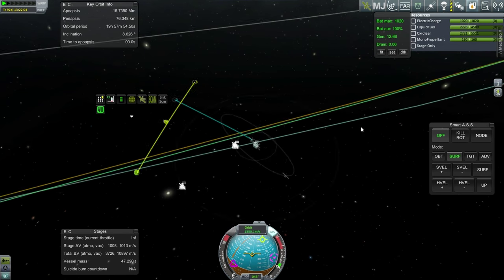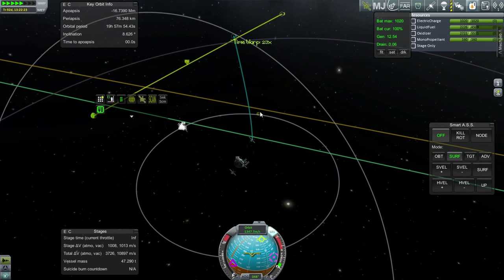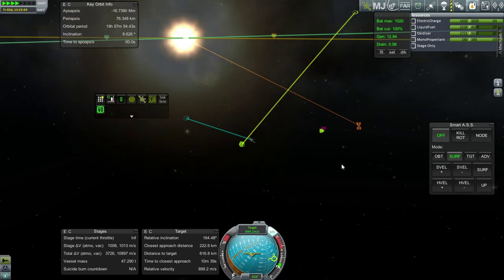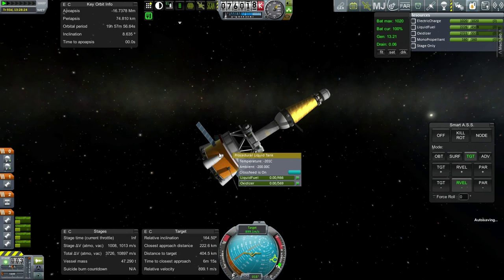That's before any of the other missions need any attention, so let us continue on and see how close we get. It looks like about 900 meters per second velocity difference here. Unfortunately, our closest approach distance says 222 kilometers even though it says 81 kilometers elsewhere — quite a big difference. I plan to use all of this stage; I don't plan to return it, we've got too much to do.